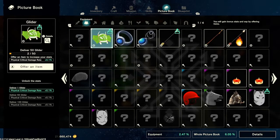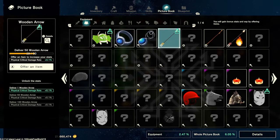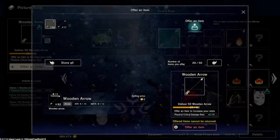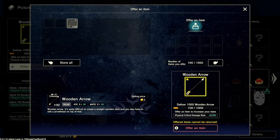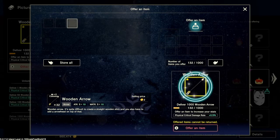You can also offer straight from your picture book. I've got some wooden arrows in my inventory I probably won't need, so I'll just offer them. It shows you what you can offer — you click on it, let's offer over a hundred, it shows you how many you want to offer. You hit X and you can see that the max I could offer was 50 that time, so it refunded the rest back into my storage. I can offer again to get me to the next level.